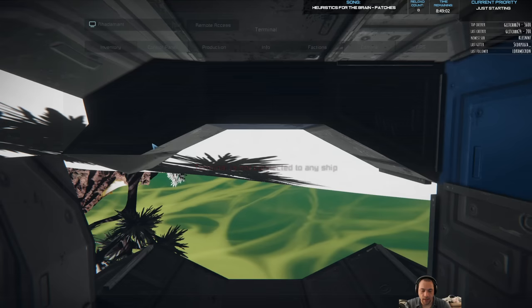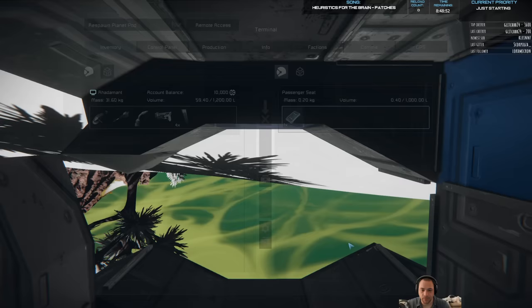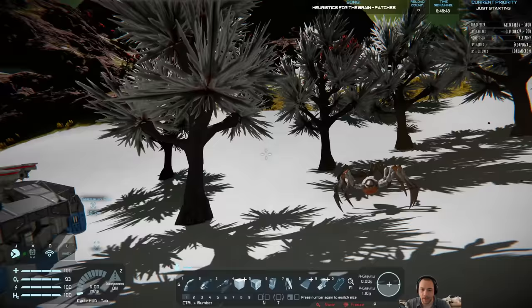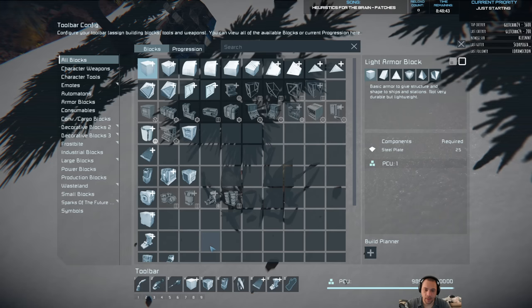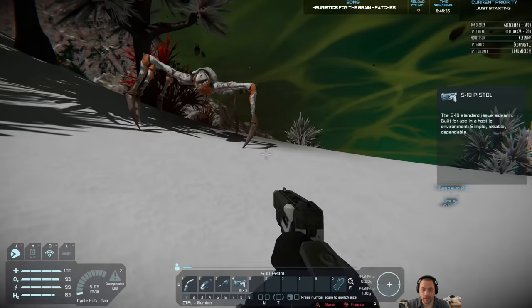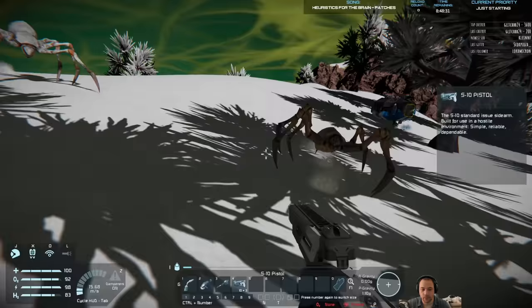Before I do anything else, I want to grab the pistol that's in the passenger seat and then read this data pad. What this data pad will do is create a permanent GPS marker that follows around this respawn pod, which is pretty nice. And already I'm getting spidered. Okay. Planet's haunted. Can't touch this.